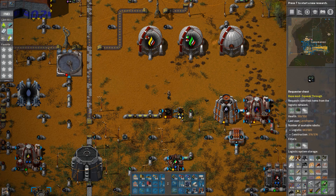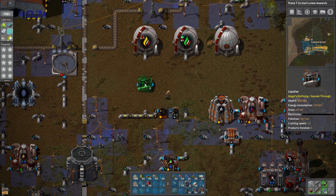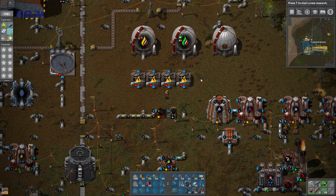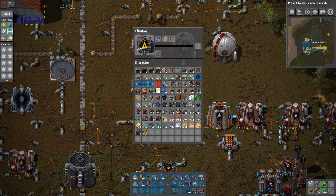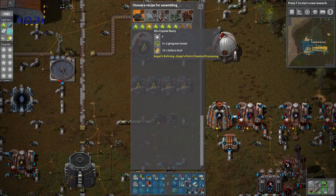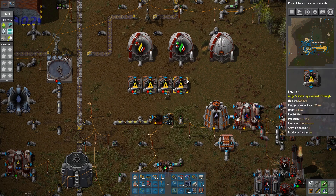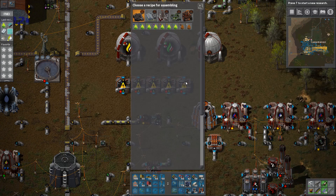Generally I should be able to request most things. But it might be smart for me to also start looking at setting up some of these machines to be able to be used. So we've got blue, cyan, light green, purple, red, yellow.